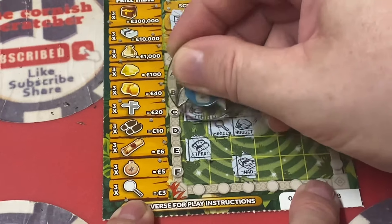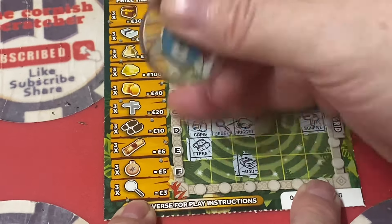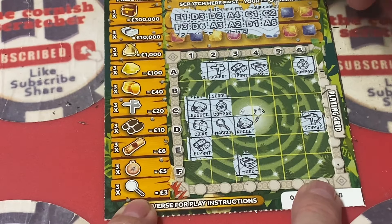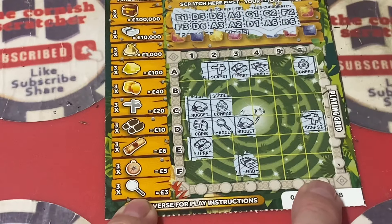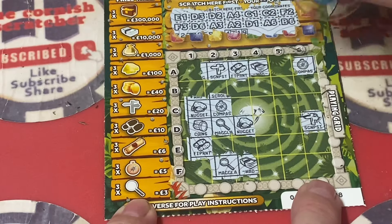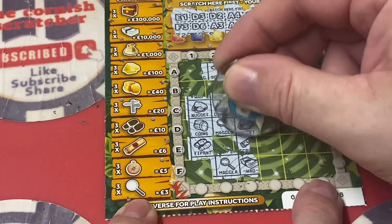C1 — there's a nugget — and D1, stack of coins. C2 is a compass, the first one. A6 there's another compass, which is two. So we have another one — that would be the five pounds. F2, just the magnifying glass, which will be three pounds if you get that one. B6, stack of coins. E3 and E4, and it's a scroll.